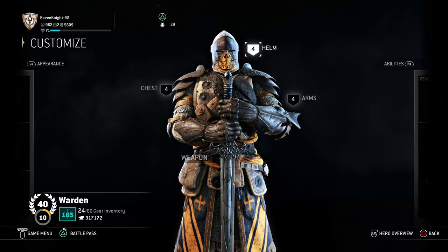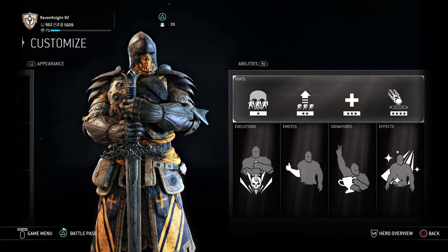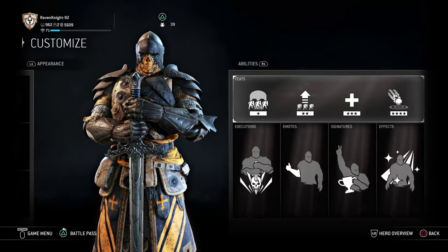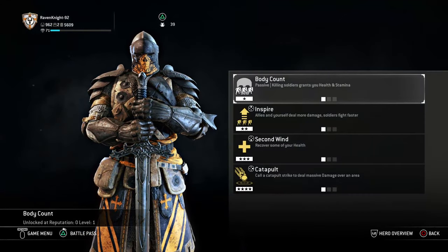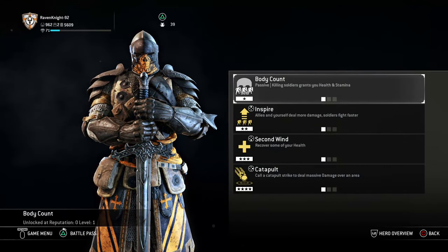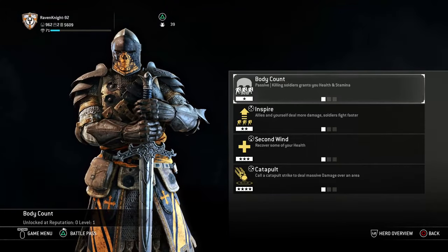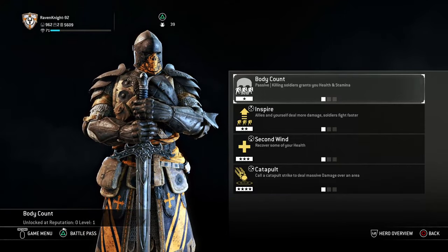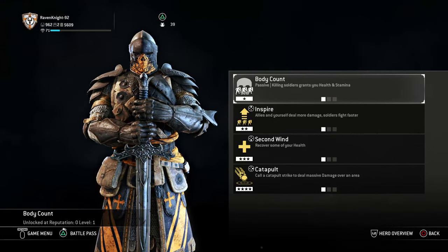That is how you build Atomar as he appears in the story. The rest was kind of my own creation, so you can take it and do what you want with it. For feats, I gave him body count — killing soldiers grants you health and stamina. Even though Atomar loses to the Lord Warden, he was skilled enough to take on a lot of soldiers, so body count seemed like a good fit.